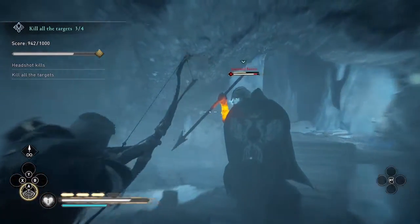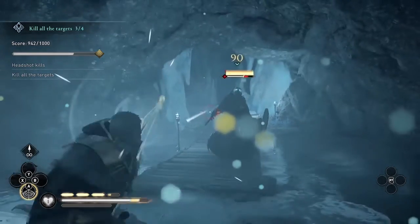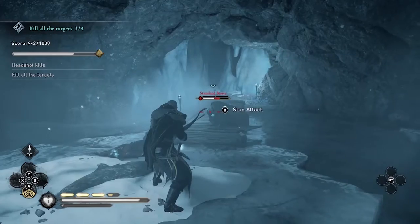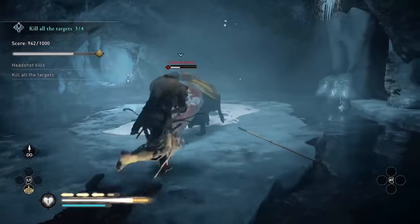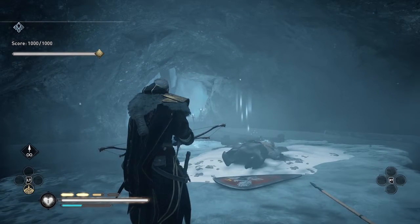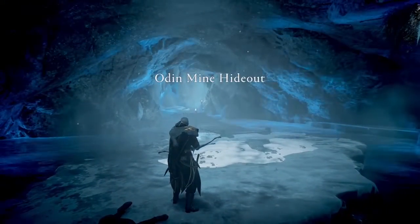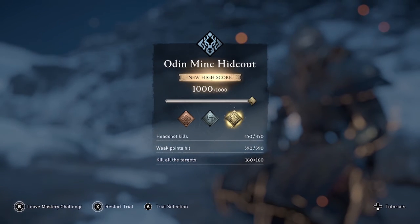Initially I'm trying to dodge the standard bearer's attacks and then run and shoot him, which didn't work too well. Then I realized that even though I don't need any more weak point hits, if I hit the weak point on his arm I'll stun him, and that'll make it easier to get the headshot. So that's what I ended up doing — I actually missed the weak point first, but I got it, and now I have a clear shot for the headshot to finally complete the trial with a gold medal. And there it is — I was so excited when I finally got this. Thanks for watching, check out my other walkthroughs of the Mastery Trials, and subscribe to get more guides and gameplay for Assassin's Creed Valhalla. This is Amber — I'll see you in the next one.